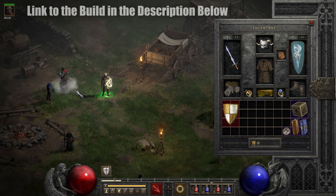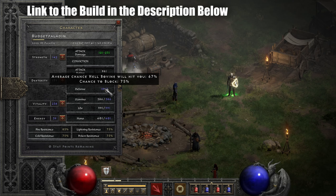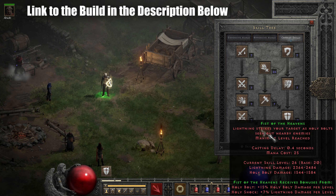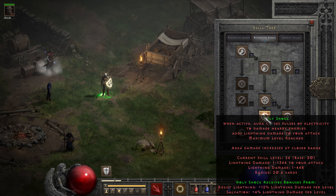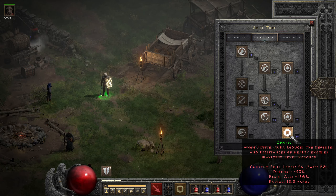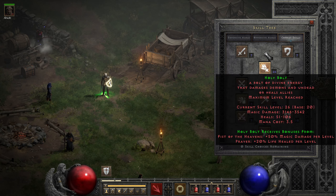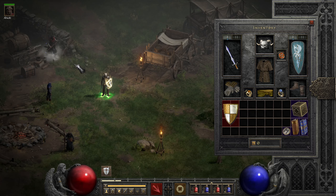Next up is the Fist of Heaven paladin — the Fodin. The gear is the same as before. The attributes are fairly similar; we have a little more Dexterity because of Holy Shield. As for the skills, Fist of Heavens is maxed out along with Holy Bolt. In offensive auras we max out Holy Shock because it's a synergy for Fist of Heavens, and then Conviction is the aura we have active to lower the resistances of our enemies so we do more lightning damage. We cannot raise the holy damage with Conviction — there are no resistances for that — but for the lightning damage part we're good. Rest of points go into Holy Shield.